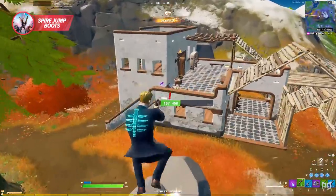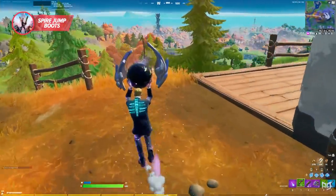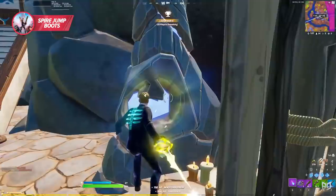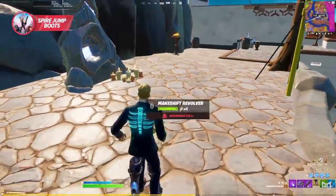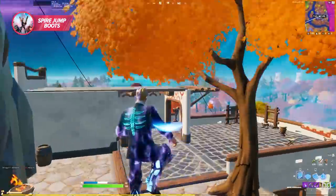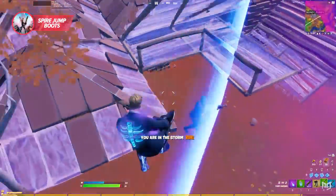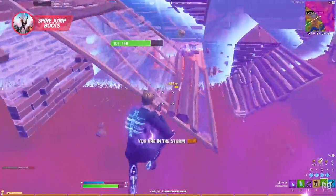Once eliminated, the guardian will drop a special guardian orb. You'll then have to grab that orb and carry it all the way to the spire, hoping you don't encounter any more enemies along the way. It's a lot of work and there's not much chance these items will be used at the highest levels of Fortnite pro play, but at lower levels or in public matches they're a perfect addition to any loadout.